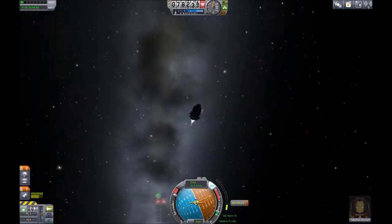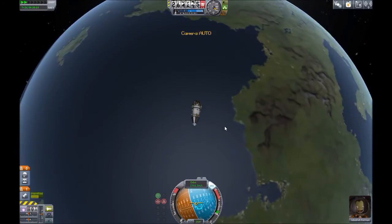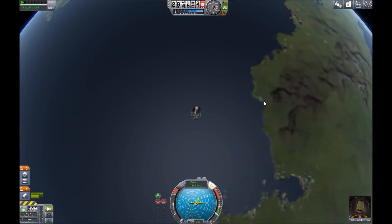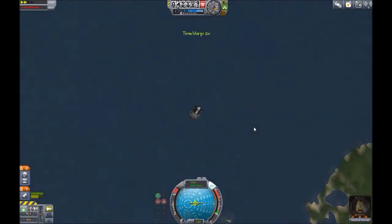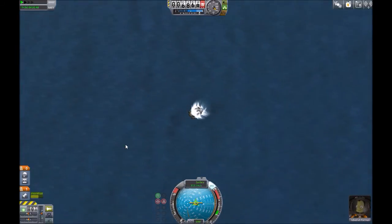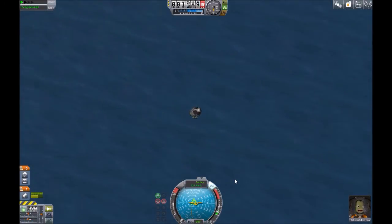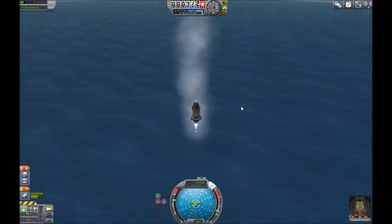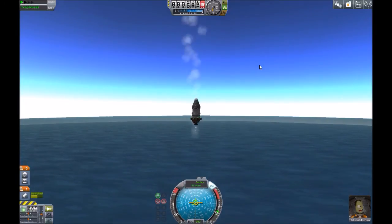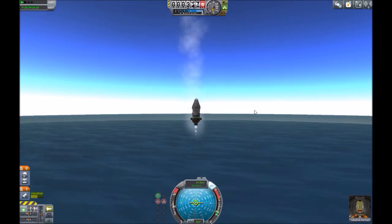Here we are burning our way back — you can see we're burning sideways. Here we are back at Kerbin, sped up a little bit. This is actually a really bad re-entry in real life but we're here anyway. We're almost there — trying to do a little rocket-powered landing, just having a bit of fun, but we're just going to parachute down.